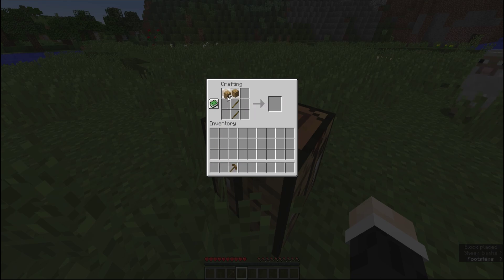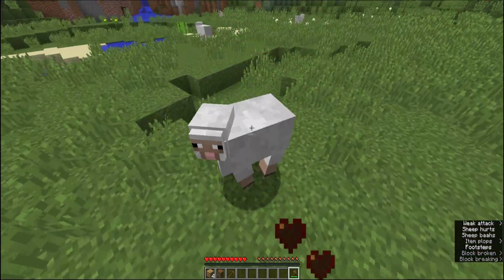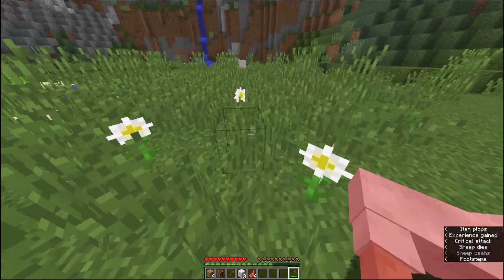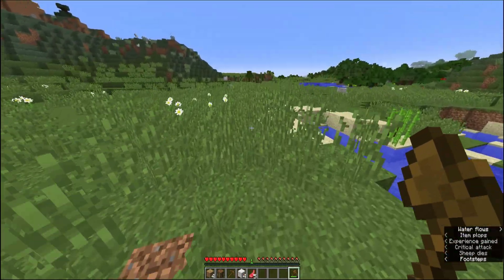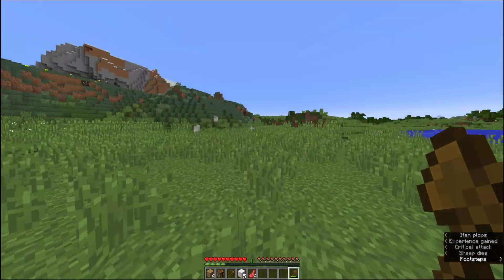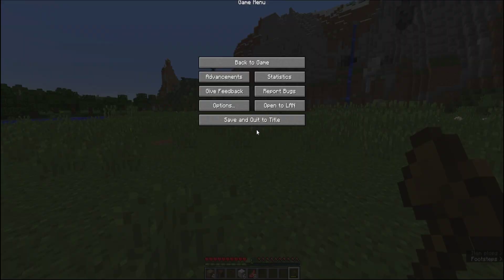Kurz eine Axt machen damit wir schneller Bäume abbauen können. Da sind auch Schafe – ich kümmere mich dann darum. Ich habe so viele Schafe, also mache ich gleich zwei Betten, falls ich unterwegs irgendwo schlafen muss.